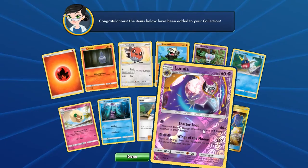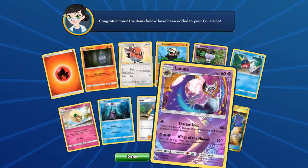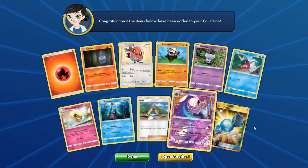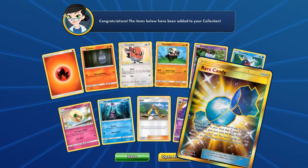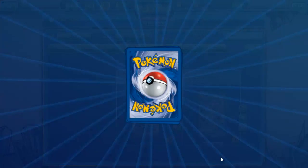We get a normal Lunala, which does 40 times the amount of Psychic energy attached to this Pokémon, and Wings of the Moon does 130. You move all energy from this Pokémon to your bench Pokémon in any way you like, so that can be quite nice energy ramp — especially if the 130 is going to knock something out but it's going to get a revenge KO, so you're not wasting all the energy. And that Secret Rare Rare Candy evolves a basic to a stage two just by using this card as long as you've got the stage two in hand.